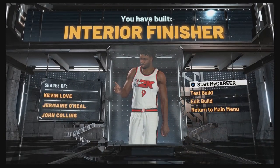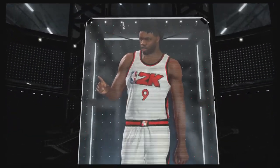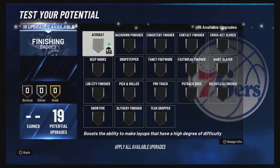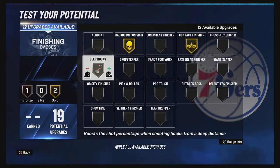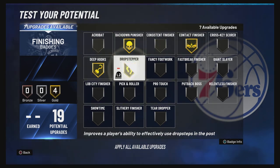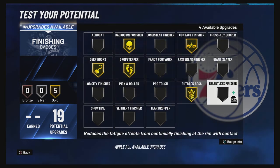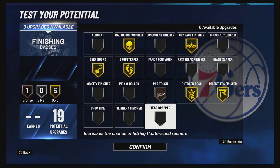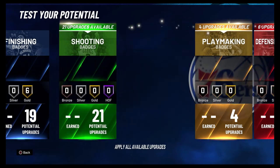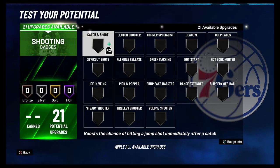You have built an interior finisher with shades of Kevin Love, Jermaine O'Neal, and John Collins. For your finishing badges, you're going to put Put Back Dunker on Gold, Contact Finisher on Gold, Deep Hooks on Gold, Drop Stepper on Gold, Put Back Boss on Gold, Relentless Finisher on Gold, and Pro Touch on Bronze.